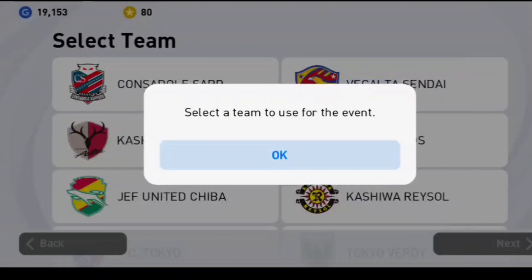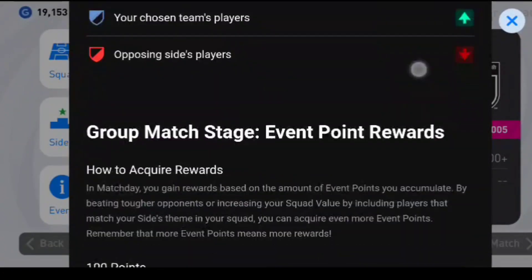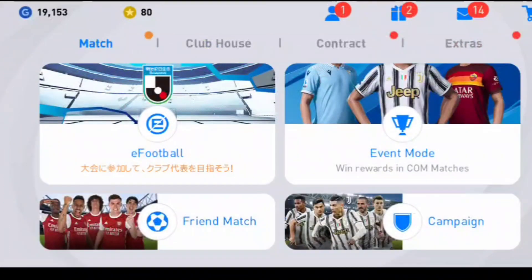I would advise that you don't use the 400 coins to purchase an iconic moment, because this box is really difficult to pull an iconic moment from. Just save the coins, keep them unclaimed, and make sure you don't dislike — I beg you guys.